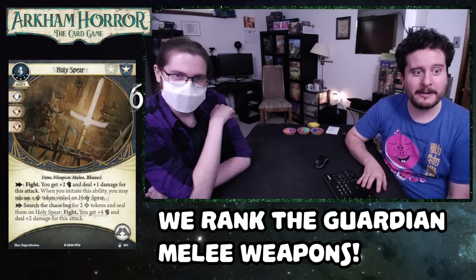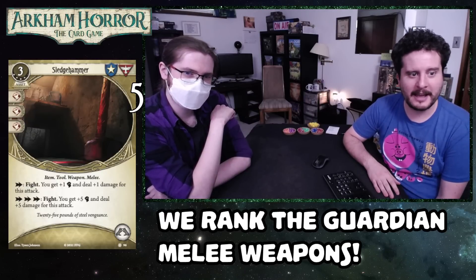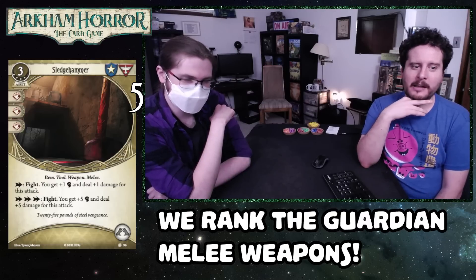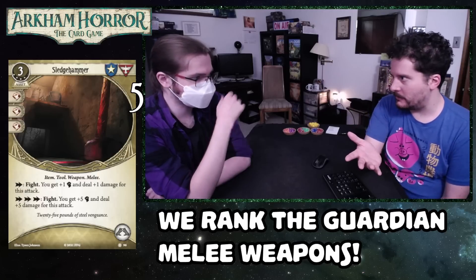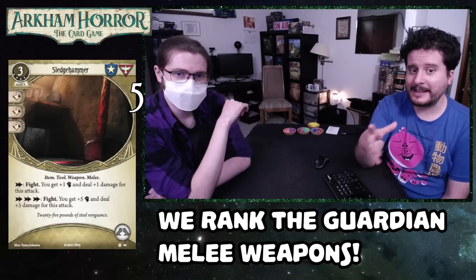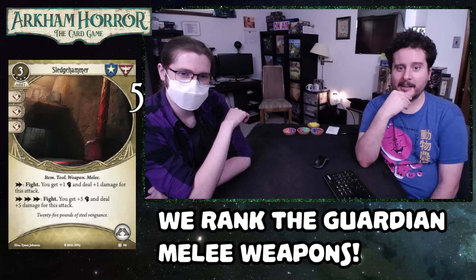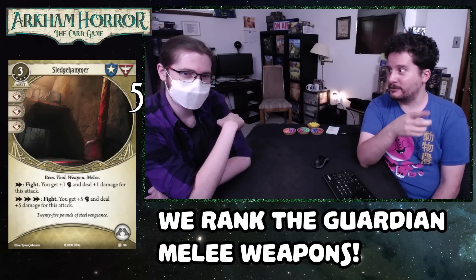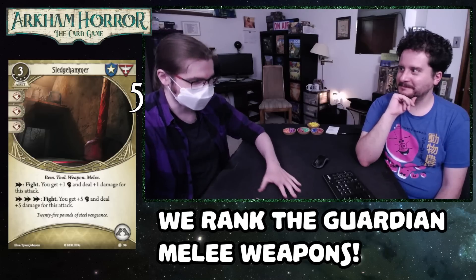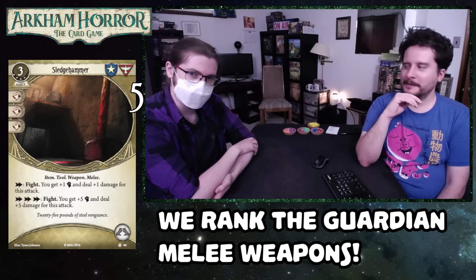Onto our top five. Number 5 is the Sledgehammer level four. Two hand slots as an action fight — you get plus one fist and deal plus one damage for this attack. Triple action fight: you get plus five fists and deal plus five damage for this attack. This is very similar to Holy Spear where it requires you to have a plan for it — you're not just playing Sledgehammer as your weapon, because if you do you're giving up on the value the card really has, which is the bottom half. Nothing kills enemies better than that triple action.